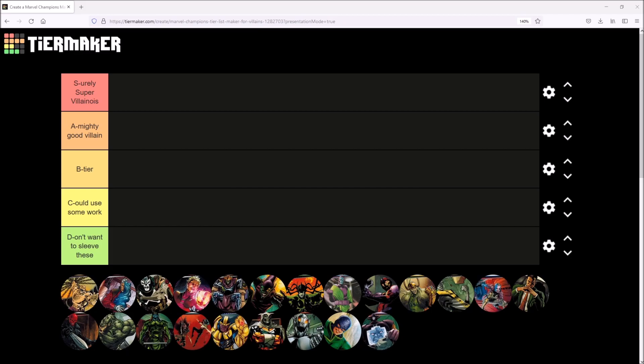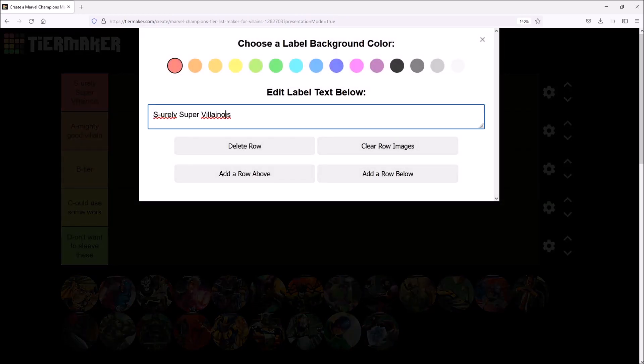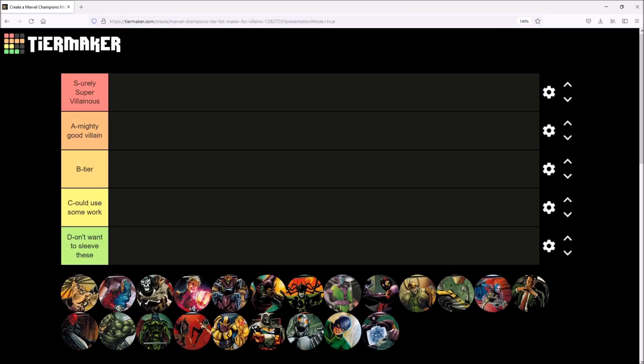Alright, we've got our tier list here. We have the S tier — Surely Super Villainous — the A tier — Mighty Good Villain — the B tier, the C tier — Could Use Some Work — and the D tier — I Don't Even Want to Sleeve These villains.